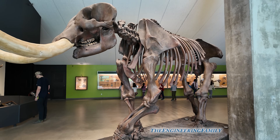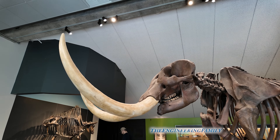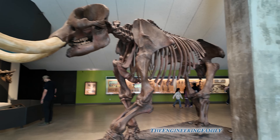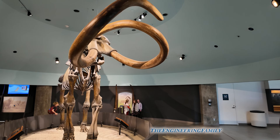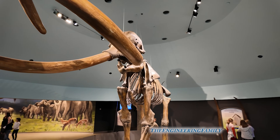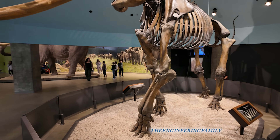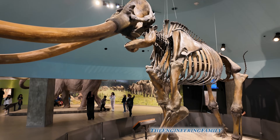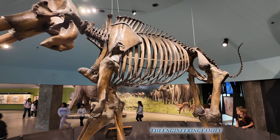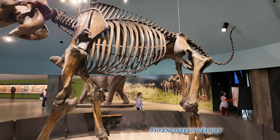And here's a mastodon — it's kind of like an elephant, but it grazed in North America, and it too would fall into the tar pit. That thing looks pretty scary, but it only eats grass. And this is a giant mammoth — it's even bigger than the mastodon. It's got curvy tusks, and that's one of the easy ways to tell the difference between a mastodon and a mammoth. It's also found in North America. Which do you like better, the mastodon or the bigger mammoth?